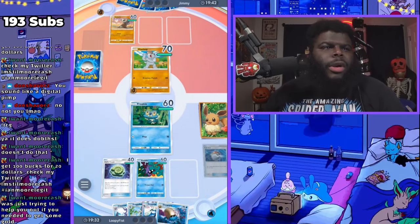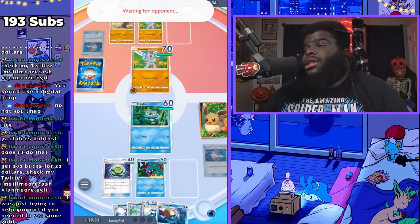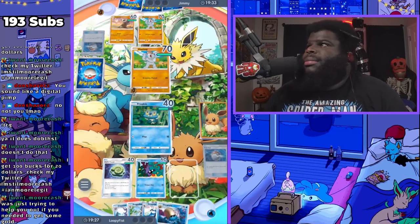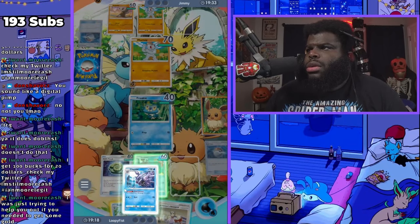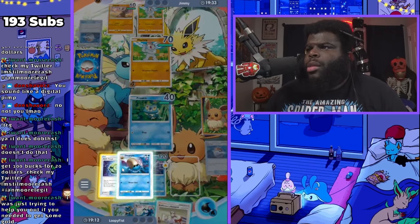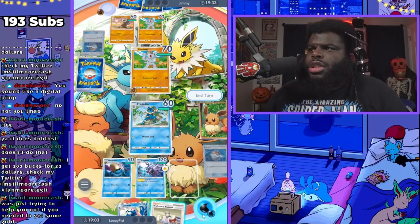I was trying to help you out. We'll use Cloyster — put Cloyster up front, put Omanyte in the back. Froakie still needs one energy. We're gonna swap these out. He's gonna be doing 10 damage to us now unless he goes into Machop, which he could. I'm gonna end my turn because I don't know if he has a supporter he might use. Greninja is going to start dealing some damage next turn too.